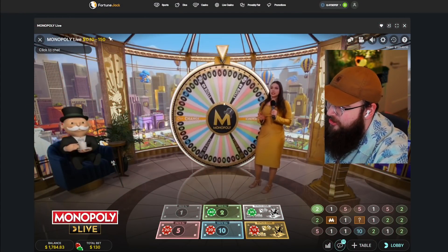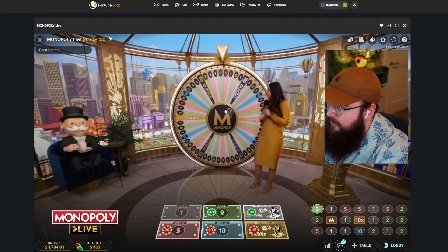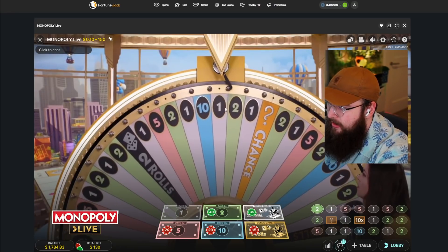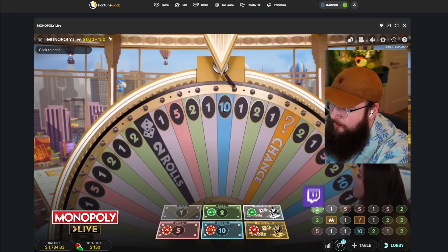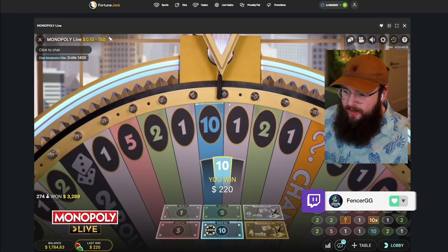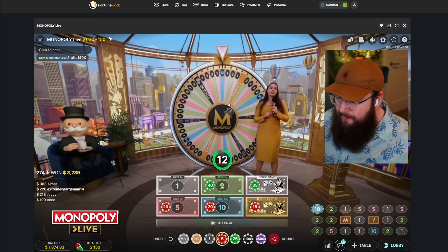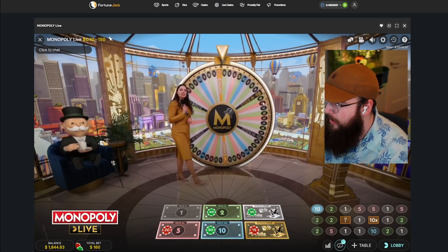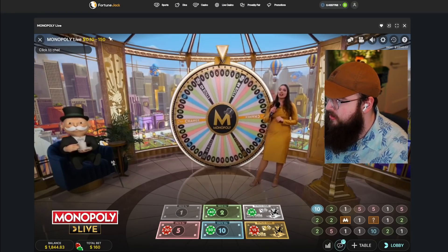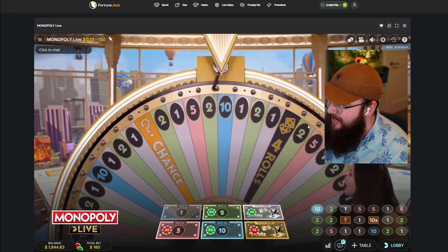Oh, that could be a four rolls — just kidding, I thought it was the other side. A little over the chance too I believe. I'd like a ten here — I'm sure I would. This is a good little session, man, I have to admit. We're not really losing here. Come on, ten rolls or chance — headed towards a ten kind of, actually. Is that a ten? Did I just snipe this ten?